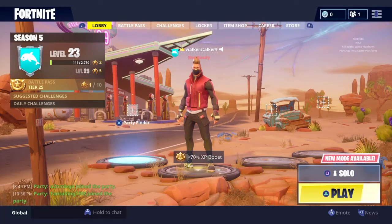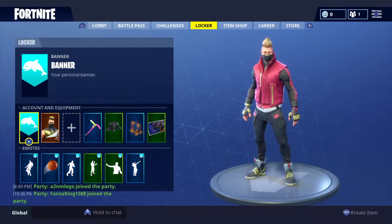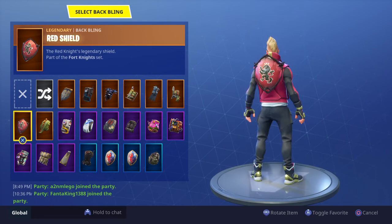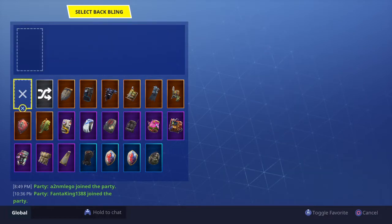Hey guys, VX Trooper here. As you know, Season 5 is out and there's been a recent glitch — like every update, sometimes there's a little glitch or bug. This one is the back bling glitch: if you put on a back bling, you can't take it off. So I'll put on the red shield, and as you can see, if you press X or A — whatever console you're on — it won't work.